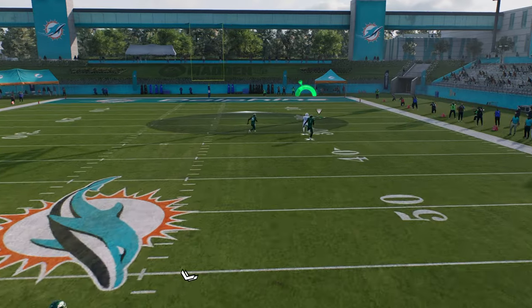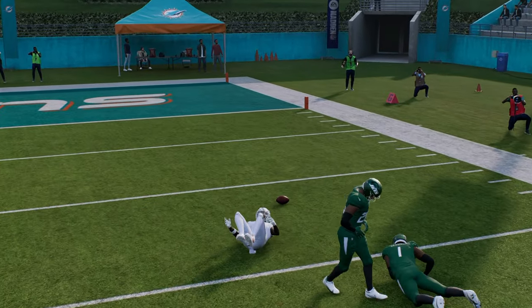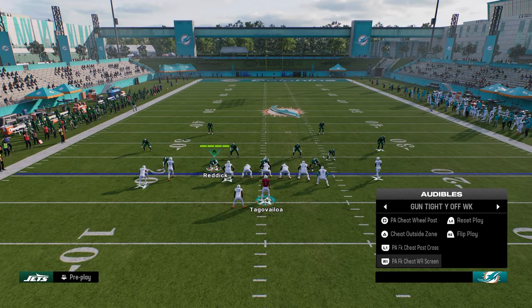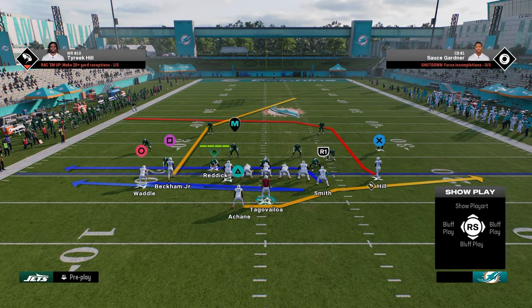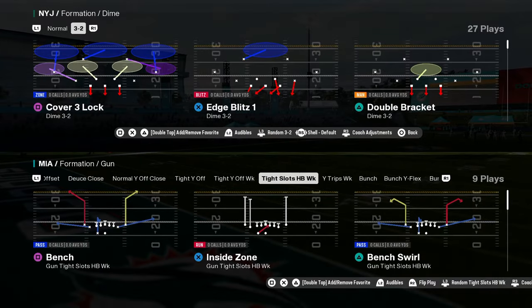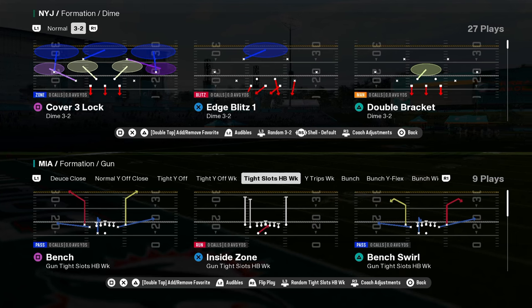Look at Tyreek — let's see if Tyreek just bombs. He did. Tyreek is so good in this game — he's probably the best player on regs. So just some cool cheat motion plays within this tight Y off weak. But the main formation you want to be in, and this is why you would call this playbook, is tight slots halfback week.